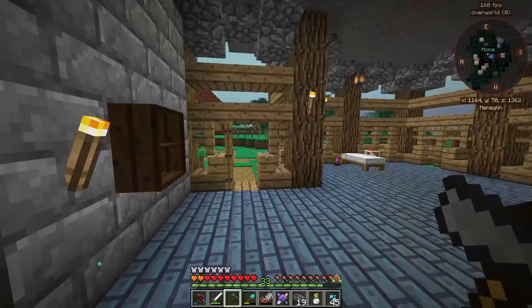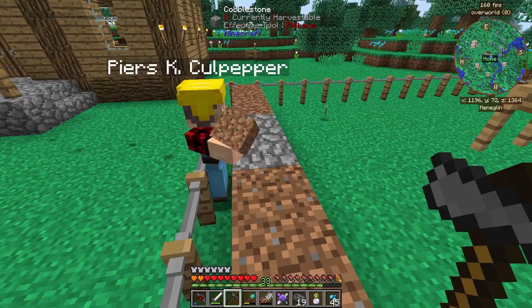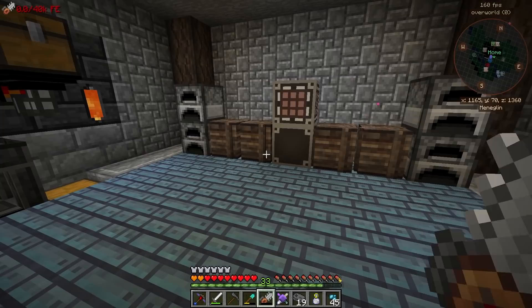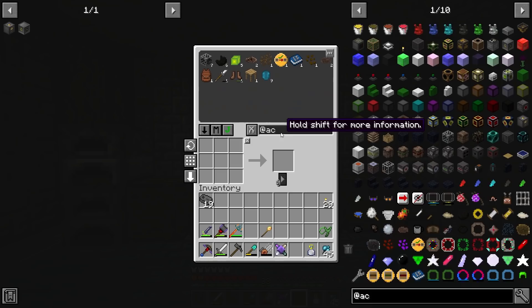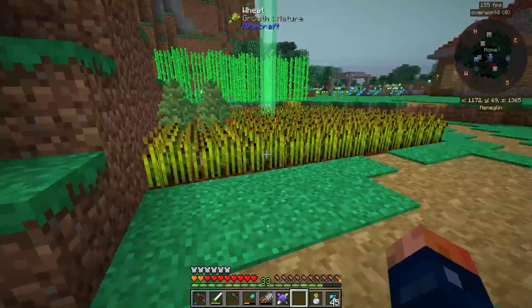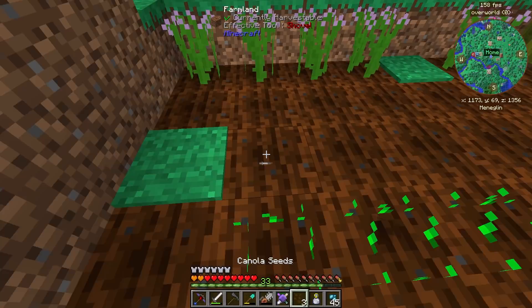Speaking of steel, we need to focus on some tech stuff while this guy is currently building. It looks like I probably should have placed it one block down — but anyway, we should probably start working on our tech. Getting ourselves some power — we can probably use Actually Additions, which is going to be a really cool early-game way of generating power and not just using coal. Actually Additions has a lot of cool methods for that.